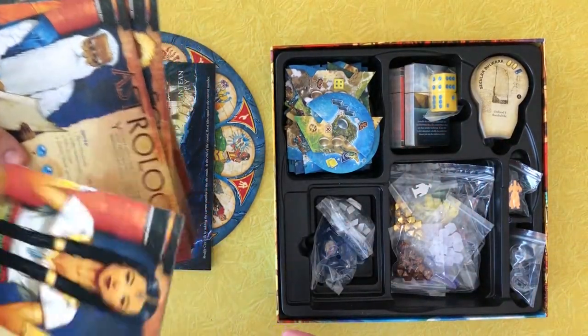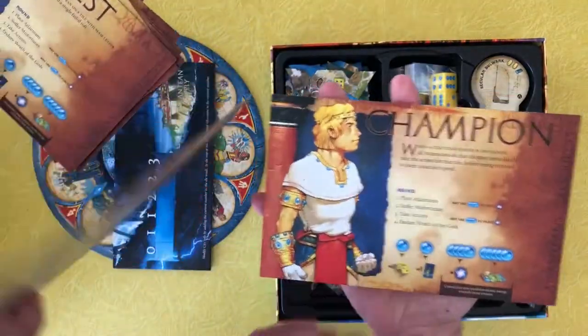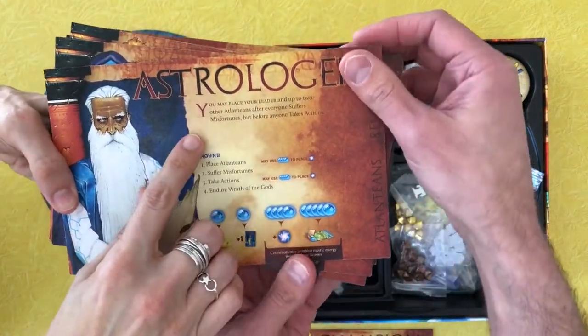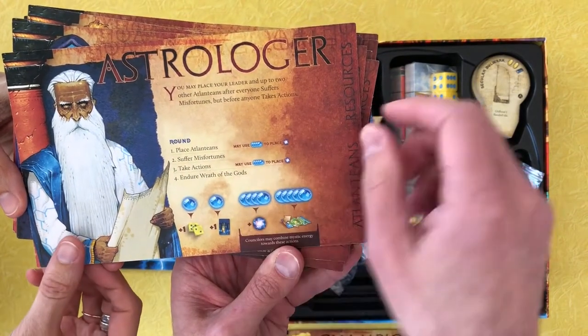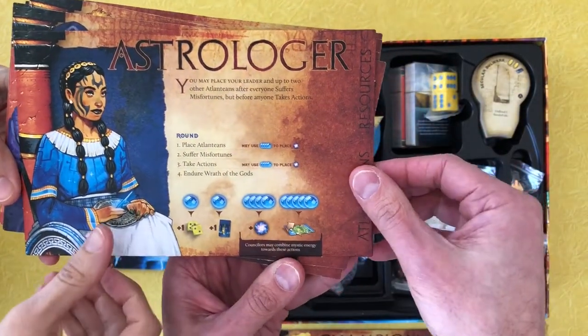Oh, do they have a special — you can play as a girl or a guy, check it out! Let's say the astrologer: you may place your leader and up to two other Atlanteans after everyone suffers misfortunes, but before anyone takes actions. Yeah, it's the same thing — they just give you a guy version and a girl version.